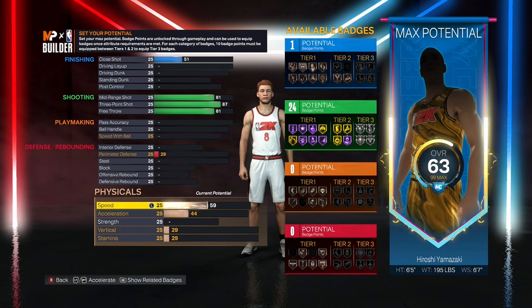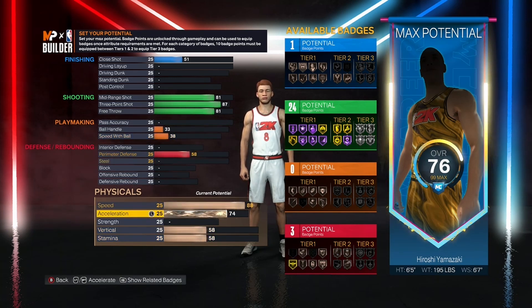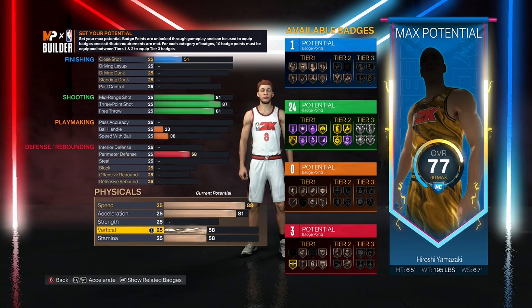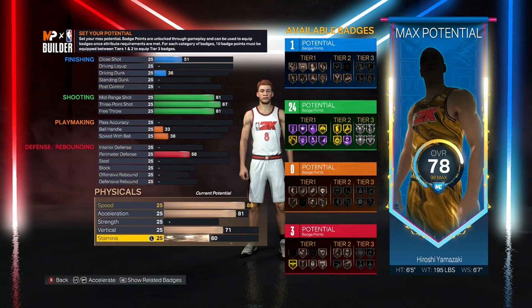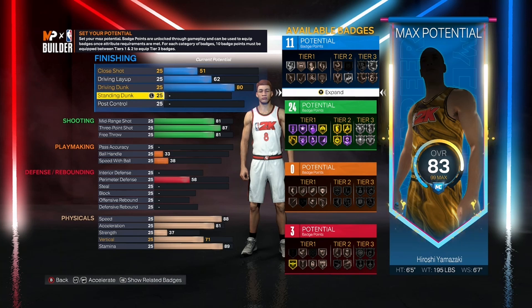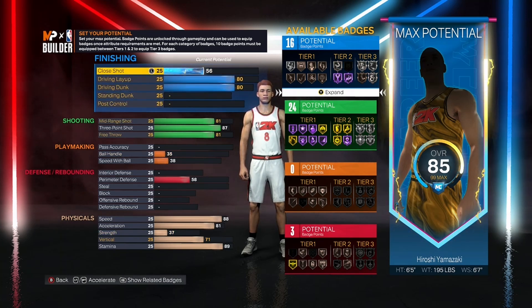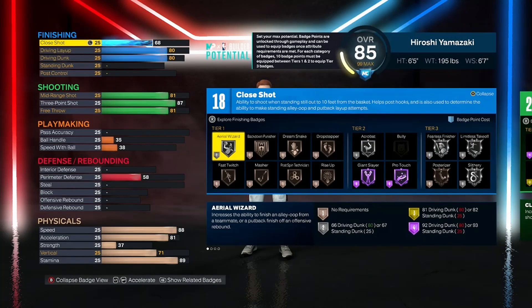Now we can get into the physical splits. For speed, I went up to an 88 — pretty decent for a shooting guard. Acceleration at an 81, vertical at a 71 for right now, and stamina at an 89. For driving dunk, I went up to an 80 — just make sure no standing dunk is added. Driving layup at an 80 and close shot at a 68. That's going to give you 18 finishing badges to work with.